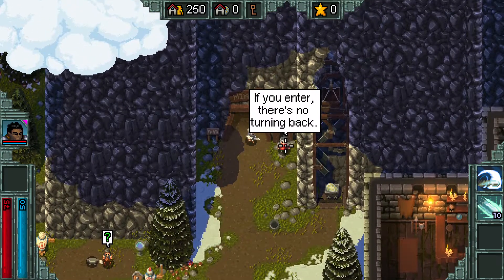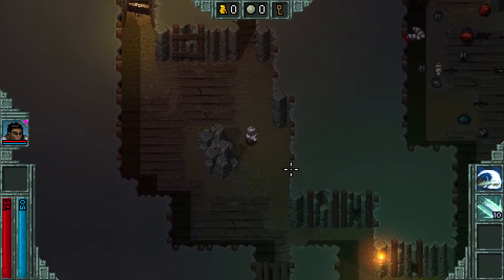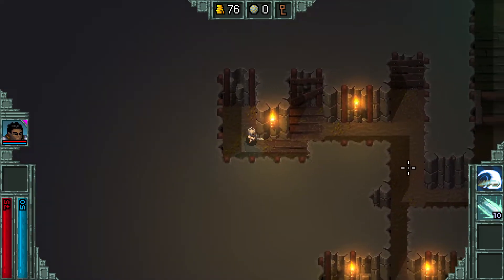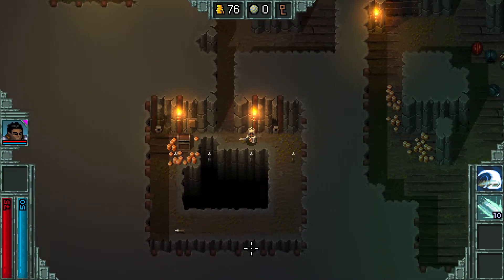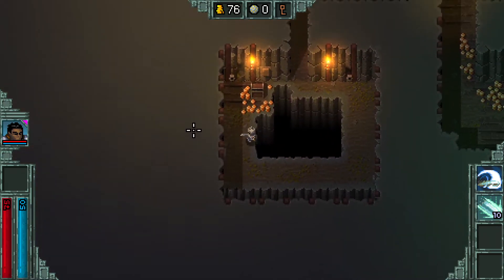If you enter there's no turning back, so we start at the base of this huge tower. Depending on the character you've picked, you have different abilities. Press tab to see the map. The paladin is completely melee but makes up for it with a shield that blocks projectiles, and you can increase the arc of the shield. There's a trap here — I'm just going to blitz through it because I don't care.